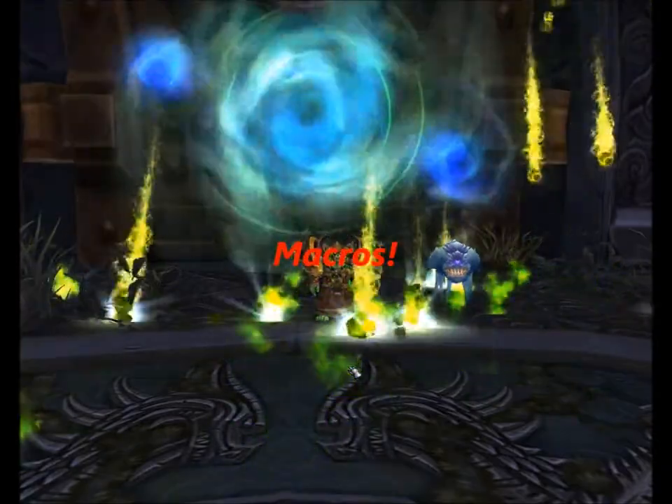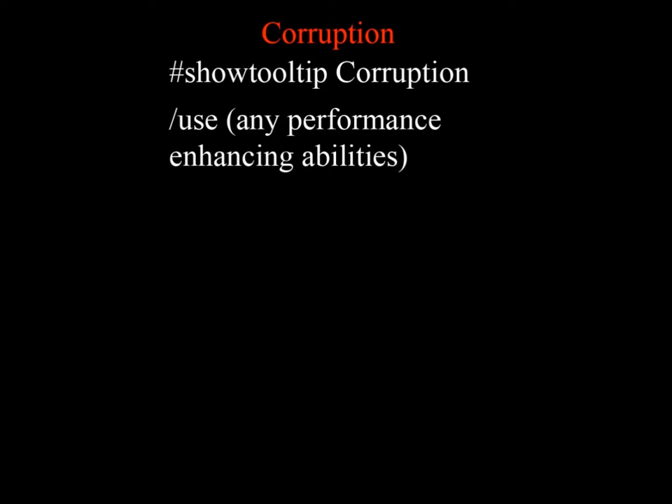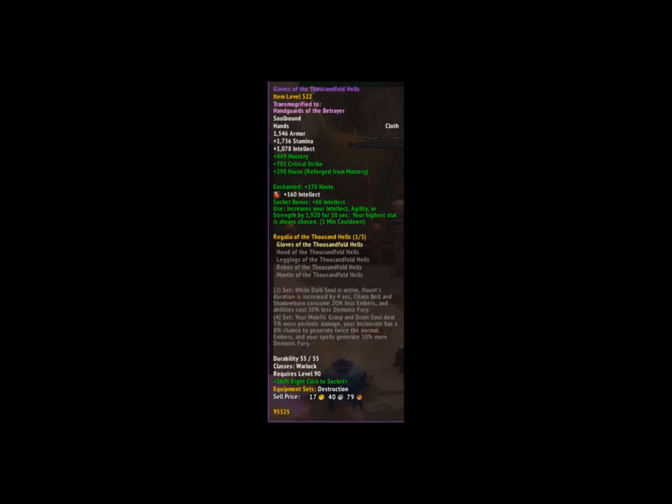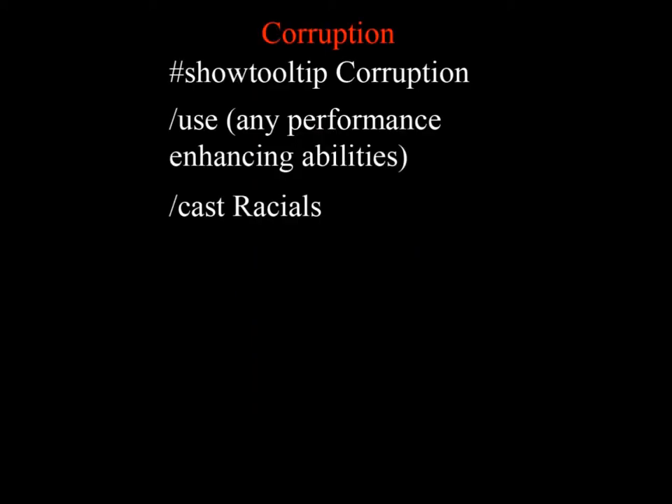Now let's discuss some macro opportunities. There are a few macros I believe are must-haves, especially in multi-target fights. Starting with my Corruption macro: I do show tooltip Corruption, then a backslash use. If you have a tailoring or engineering ability, this is where you'd use any procs. For me, I use slot 10, which activates my engineering gloves for an almost 2k intellect buff for 10 seconds every 1 minute. I also include Blood Fury in this macro because I'm an Orc — any racial ability that increases your DPS for a short time should be included here. Then end it with slash cast Corruption.